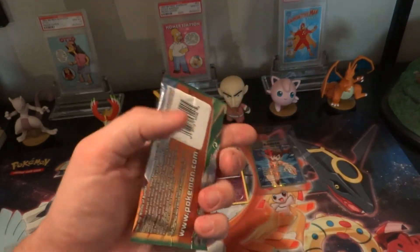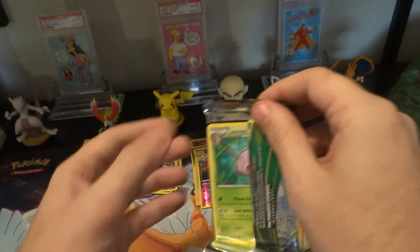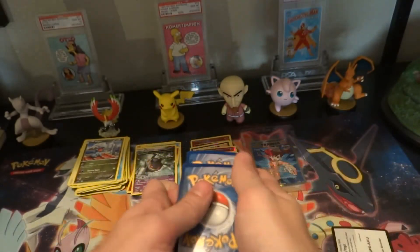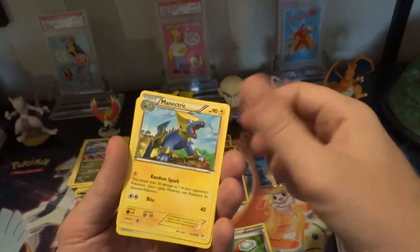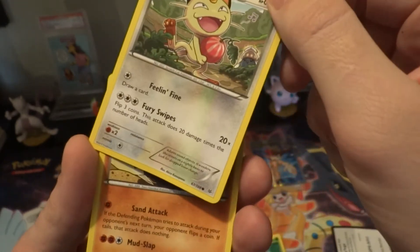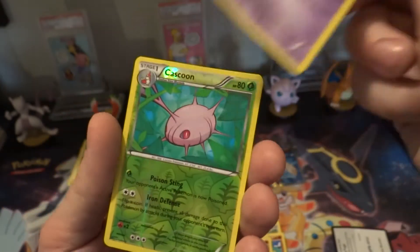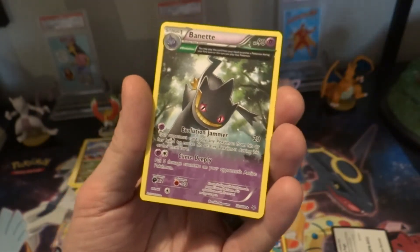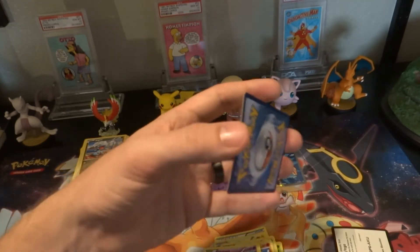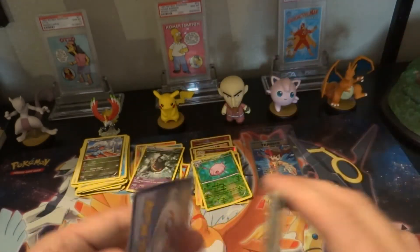Two more to go. This pack is slightly bent — I knew that buying it, but like I said, these were the last ones I had. Take what you can get. Wide Lens, Magnetic Storm, Trainer Mail, Meowth — that's a good one. Gligar, another Shuppet. Cascoon and a rare — nothing too exciting. Two in a row. Look at these bent cards though, it's a shame. A crying shame.